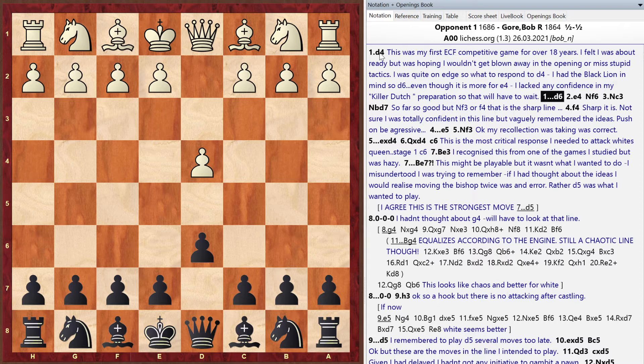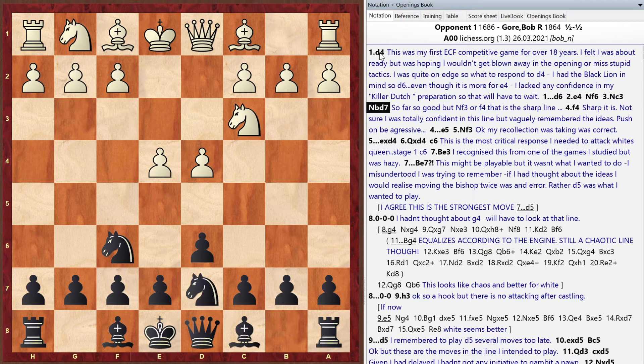In game one, Bob's opponent played d4 and Bob had been playing the Black Lion defense and the Killer Dutch. Bob explains his opening knowledge isn't great and he was worried about getting blown away, but he'd played the Black Lion years ago, studied some ideas before the game, and felt it was flexible against many different White moves.